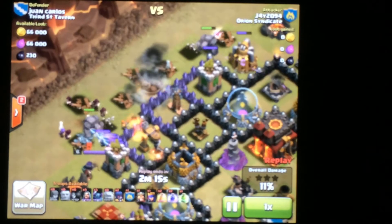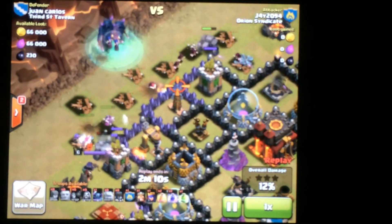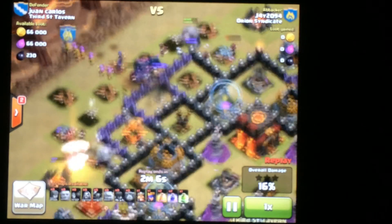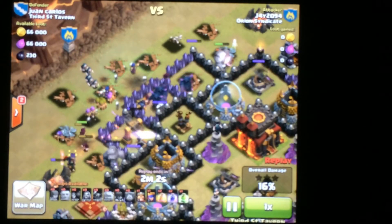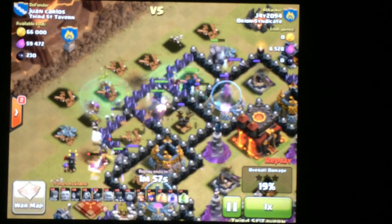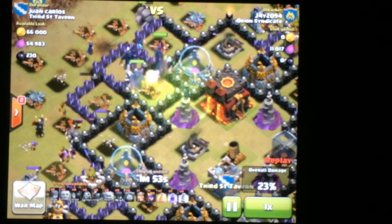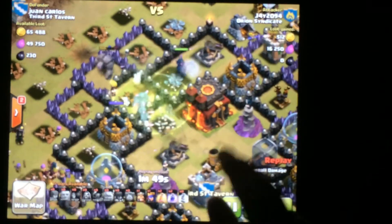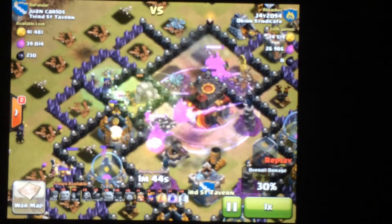I wipe them out, then I drop my wall breakers in to see if I can get in that first wall, but unluckily the archer queen and the tesla just took them out. I drop everything down early except my king and my queen — just in the top corner — to get in as quickly as I can. I do save my king and my queen until halfway through the raid.